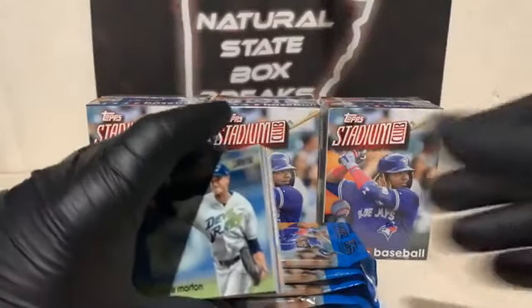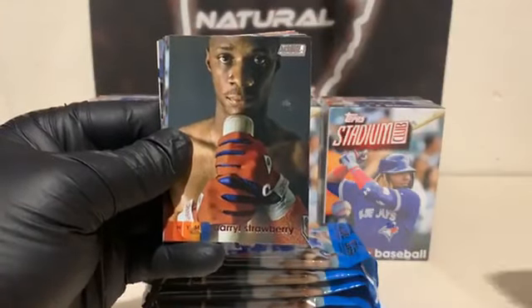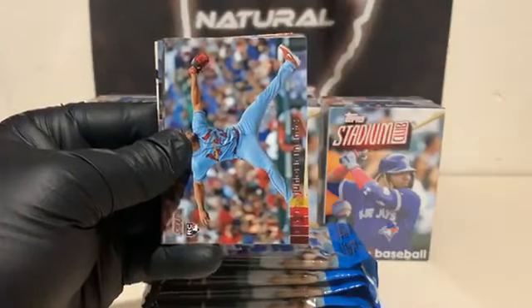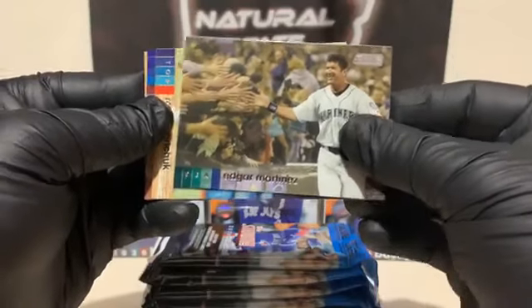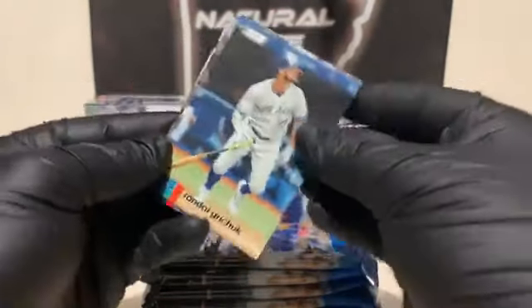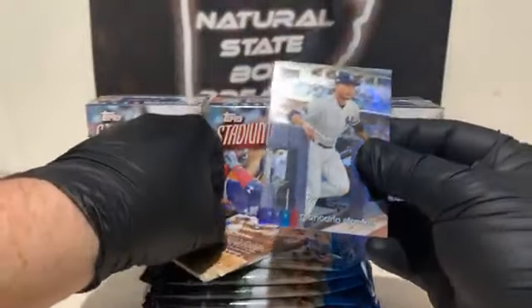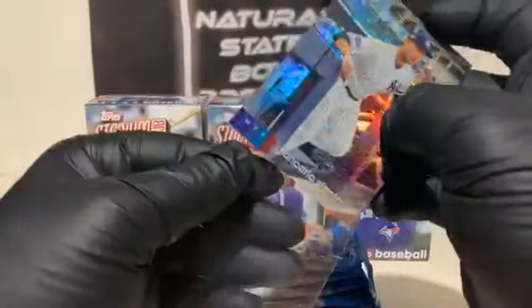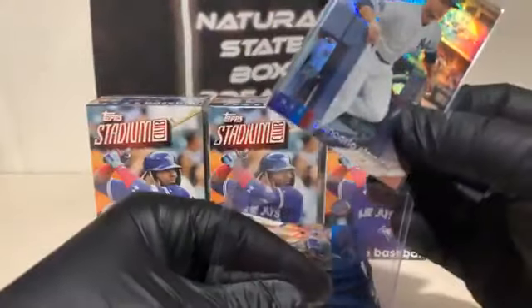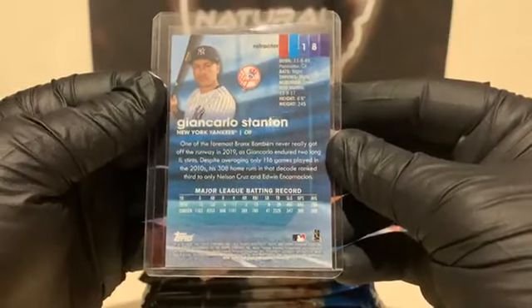We've got a little security tab on the back — we'll throw that away. Good luck to everyone. Starting the night off with a Charlie Morton for Tampa Bay. Next we've got a Marcus Stroman, Daryl Strawberry — interesting looking card there — and a Cardinal here, Junior Fernandez rookie. Here's Edgar Martinez for Seattle. We've got a Randall Gritchick, former Cardinal. And here is a Chrome Giancarlo Stanton for the Yankees. Nice looking card — that is a beautiful refractor card. It's the Stadium Club Chrome Giancarlo Stanton. Not a bad player to get in the Chrome.